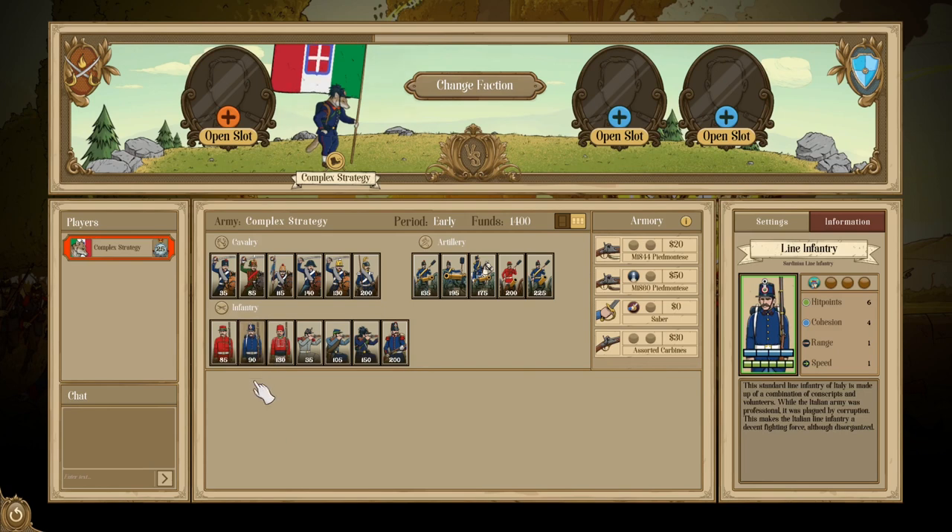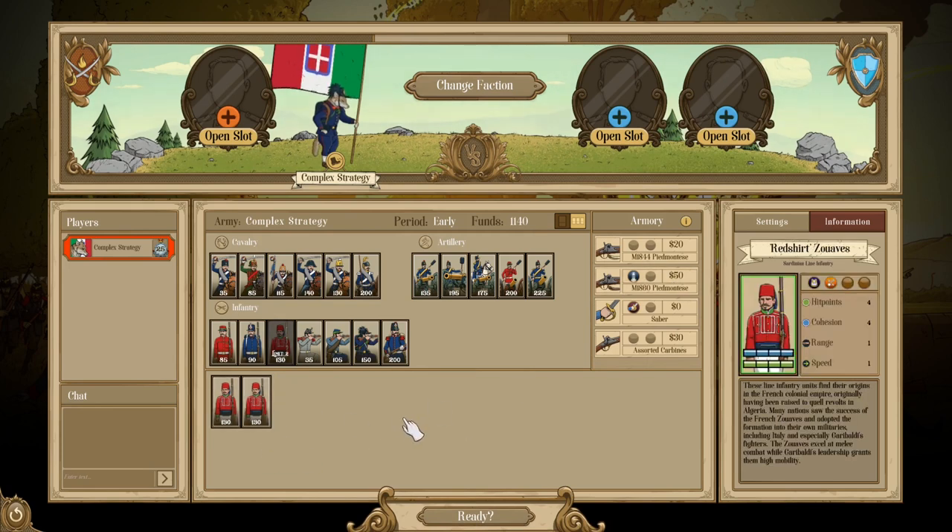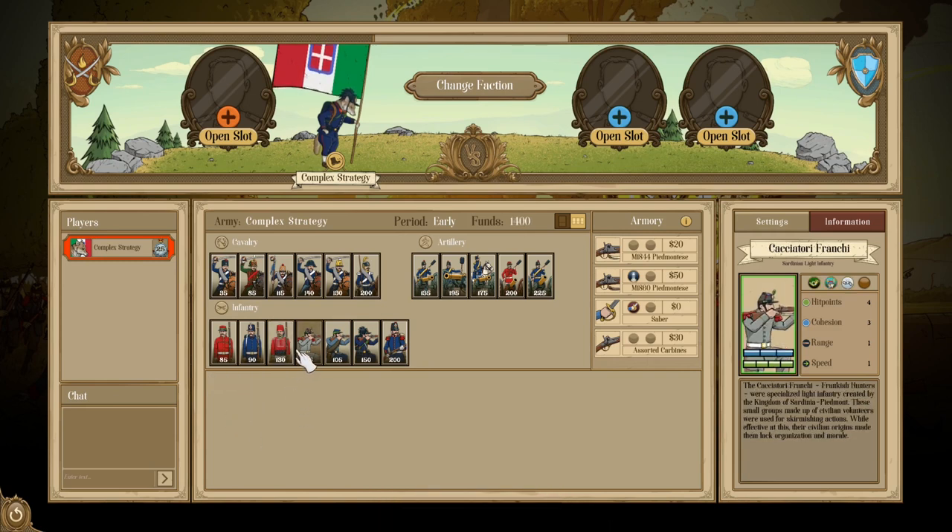Then we have the Red Shirt Zouaves, essentially a variant of the Volunteers — instead of Rugged it has Melee Drill, making it much better in melee, and it also sports extra cohesion. In terms of line infantry I would say Red Shirt Zouaves are one of the better options: durable, no negative perks, and good in melee. They're very well-rounded in their capabilities.